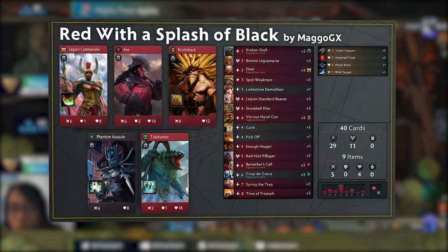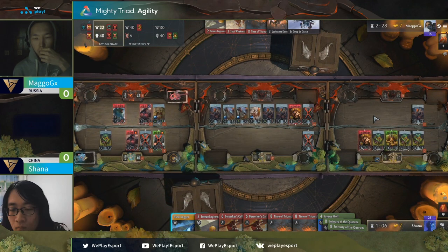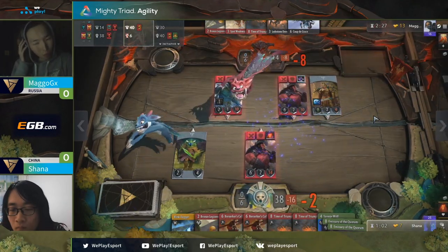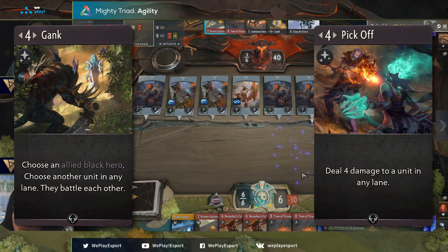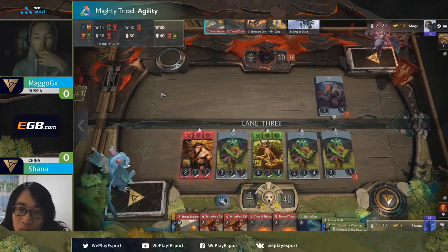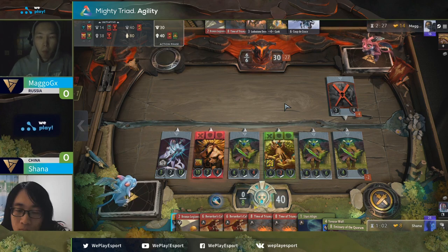Next on the list we have Red with a Splash of Black Midrange. We see 4-to-1 ratio decks being tested a lot, but we haven't seen it do well in tournaments until now. The pitch of a 4-to-1 ratio deck is the consistency of a monocolor deck with select power picks of a complementary color. In this instance, you get Coup de Gras and multi-lane removal cards like Gank and Pick-Off that aren't available for Red. With only one Black hero, there are mostly multi-lane cards so you can still get the impact of that color even if they are not present in that lane. Both decks seen in the tournament are very similar. Shauna has two copies of Mercenary Exiles, whereas Mago has one Enough Magic, two Red Mist Pillagers, and Lodestone Demolition. Lodestone Demolition is another up-and-coming card that served as anti-Time of Triumph tech, so much so that some players opted not to cast Time of Triumph to avoid offering a free 12 damage to their tower.